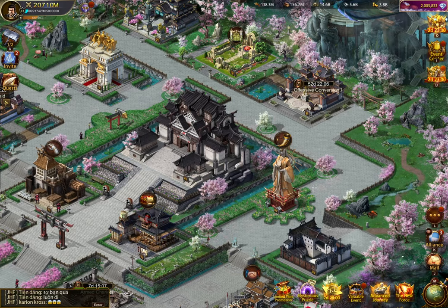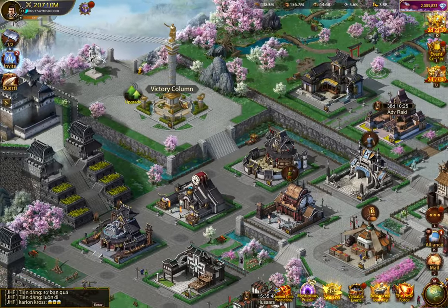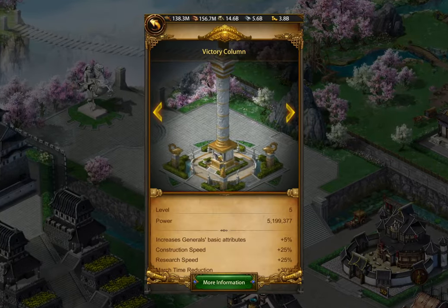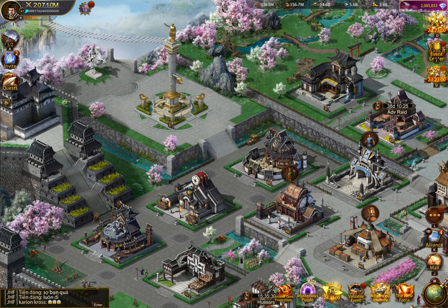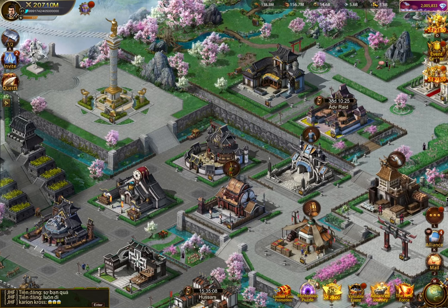Some people are stuck at K40 because you need to have Victory Column 5, which has a requirement of having six fully specced generals. That's a lot of rune stones, particularly on that last rune stone category. So some people, particularly lower coiners, are again stuck on the Victory Column. It's kind of the new version of the two generals at 5.8 where people really struggled, particularly free-to-play players. There are a lot of keeps that are stuck — they can't upgrade even if they have the resources and the speeds.